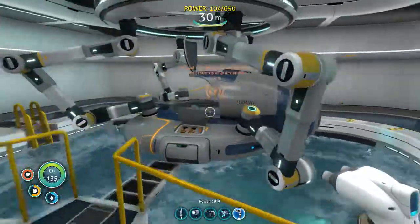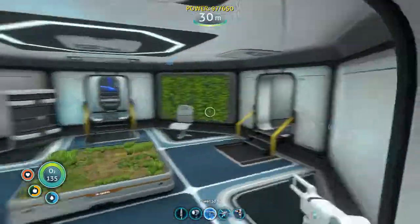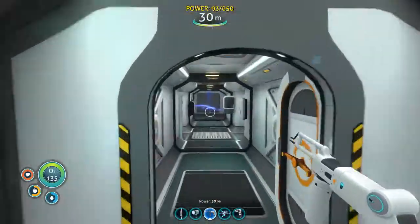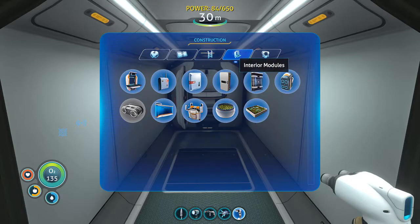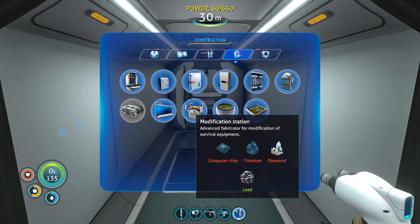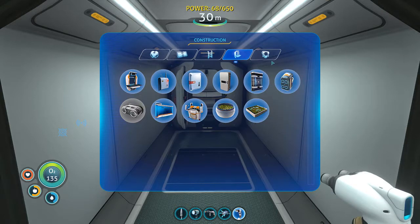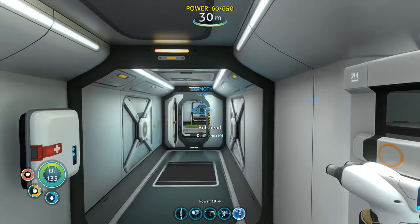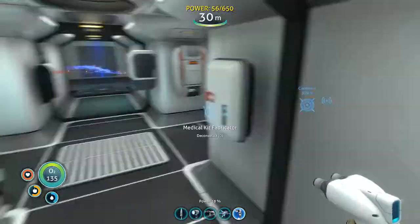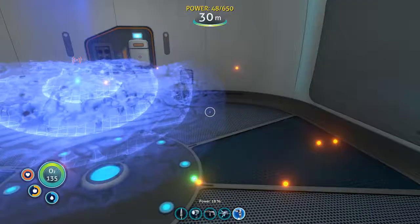Alright, so for the moment I think I'm going to wrap up here. We now have this lovely base area - a moon pool for our Seamoth or prawn suit or whatever we get next. I do have the ability to make the prawn suit but that's probably going to require some materials I don't quite have at the moment. I wouldn't mind trying to get a modification station made - I'll see if I've got the materials I need for that. I'm going to go back to one of those islands - probably the one on this side. See you next time, bye now.